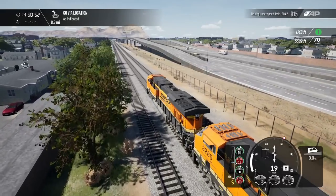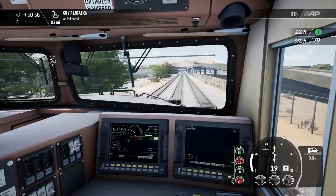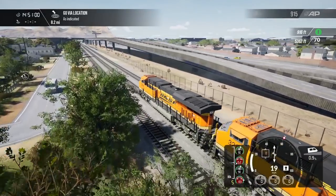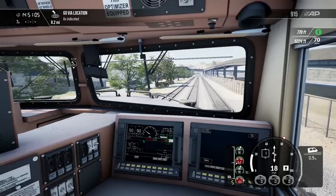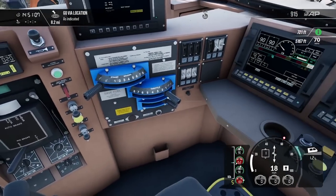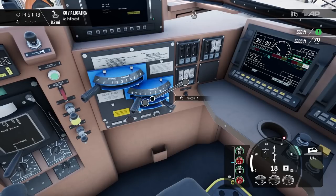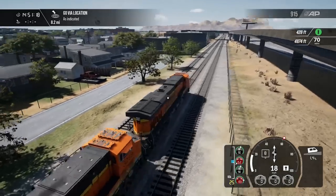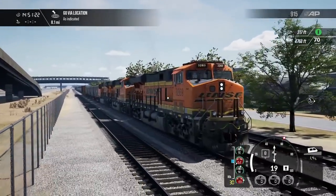We've got a highway section on our right here — looks like an on-ramp from one highway to another. We can open up the throttle now and bring it all the way full to see if we can cause wheel slippage. There's an awful lot of weight on this train.